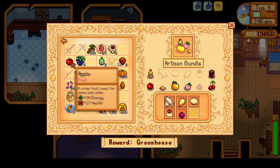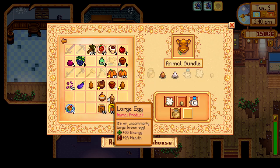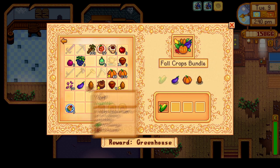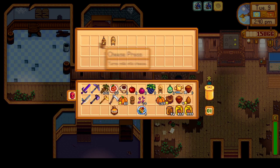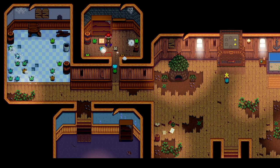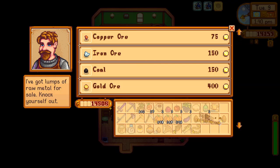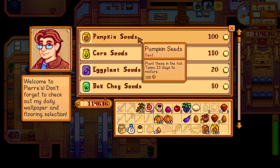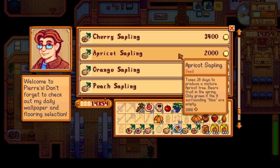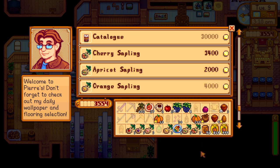We also drop off some animal products, artisan goods, and a pomegranate and apple, which grew from our fruit trees planted in summer. We finish off the pantry bundles by donating our fall crops and will unlock the greenhouse overnight. While we're in town, we pick up our gold watering can from Clint and sell some iridium bars. We sell most of our pumpkins to Pierre, and with the extra money, buy three of each fruit tree sapling and enough pumpkin seeds to plant 960 tonight and 960 for next harvest.